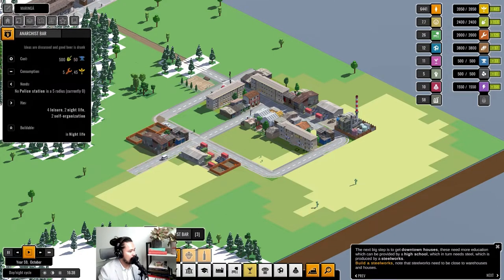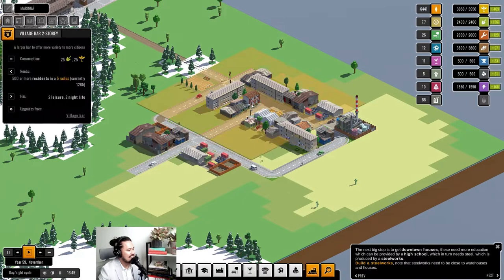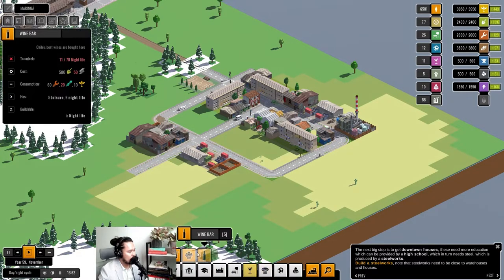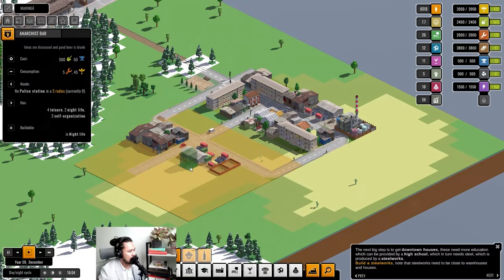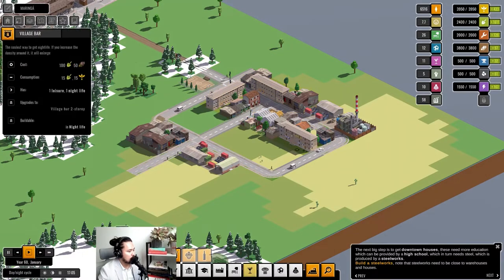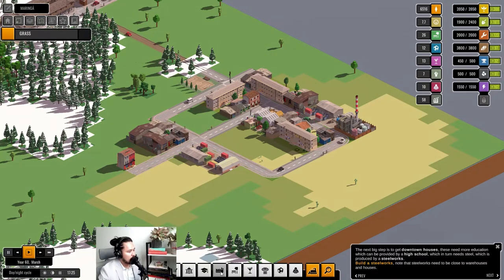I need more nightlife — there's an anarchist bar option. Might as well have it because there's a communist revolution brewing. I'm going to build the anarchist bar on this side. Now checking coverage — it covers all the way there so I don't want to overbuild. We can go one here, one here, and have a factory here. You win some, you lose some.